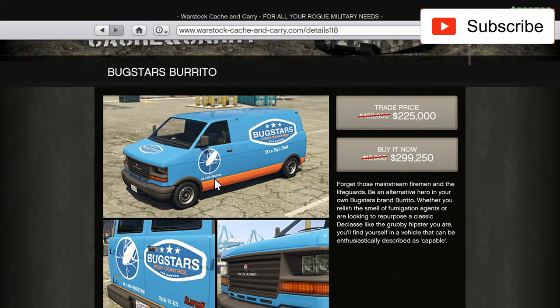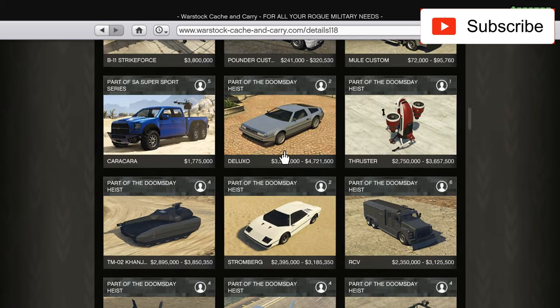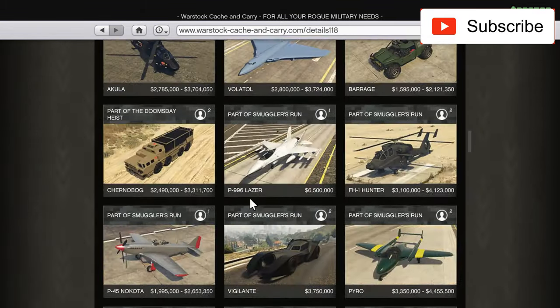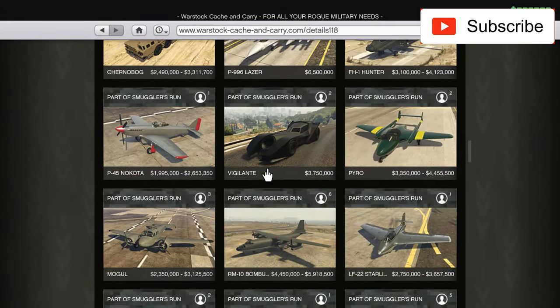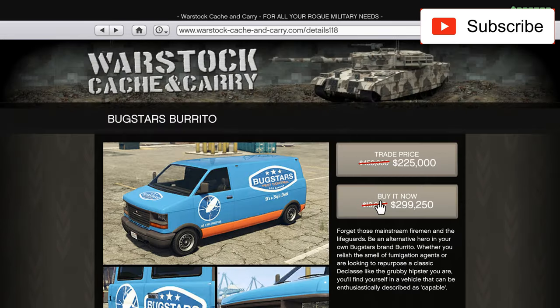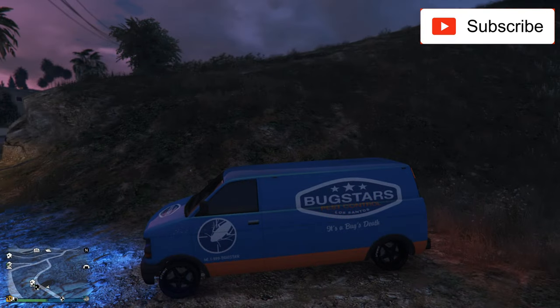So this is my impression: if you have money and don't know what to do with it and you love vans, buy it. But if not, pass — you won't miss anything. This week that's the only thing on sale from Warstock Cache and Carry. In the future I want to make a video with the Vigilante, which is a very nice car — the Batmobile. Thank you very much for watching and see you in my next video — don't forget to like and subscribe, bye!